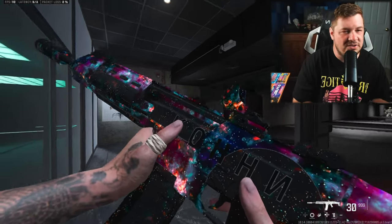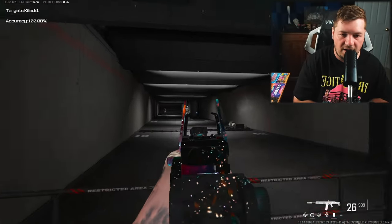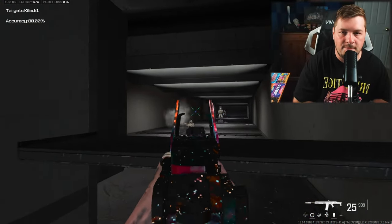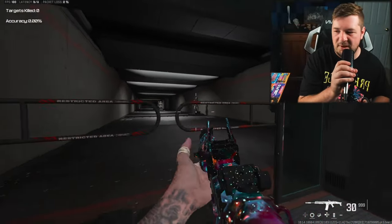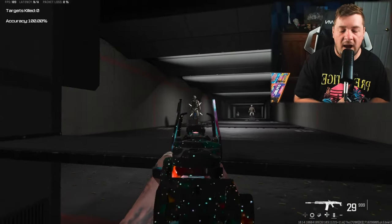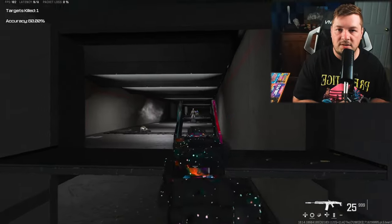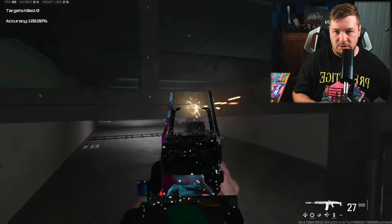Every single time I cover the MTZ 762, I talk about it as the most underrated weapon in the entire game and I still stand by it. Since day one I've really enjoyed this weapon — it has such a high damage profile with a great headshot multiplier and very easy recoil control. I just don't understand why it doesn't get used more. It's not as good as some of the meta weapons, but it definitely falls right below them.